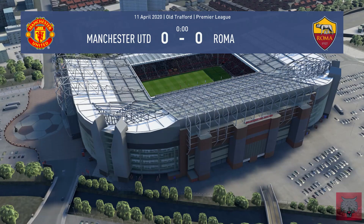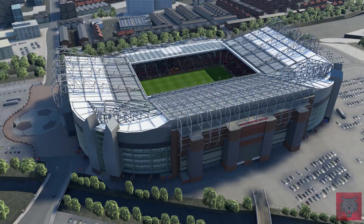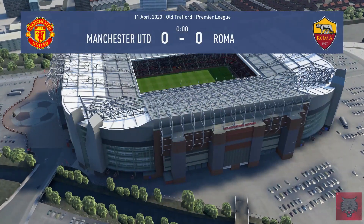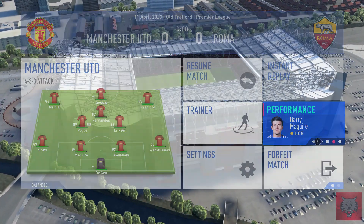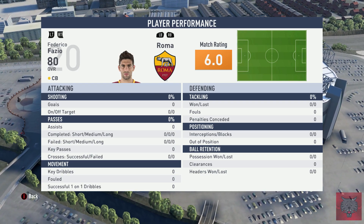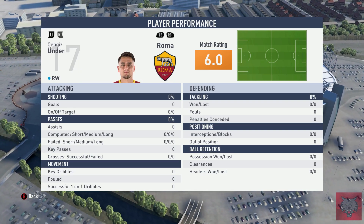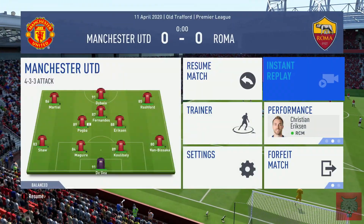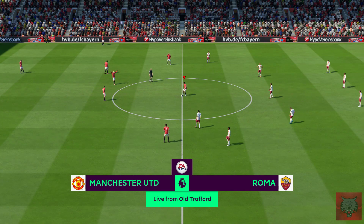I'll put the mod in the description below if you guys would like to download it and play along with me. The FIFA 2020 mod allows you to play FIFA 20 on the FIFA 19 engine with the brand new kits and player transfers. Let's get stuck into Roma here today — they've got a good squad, they've brought in a lot of new players: Connor Plianca, David Alaba, just to name a few.